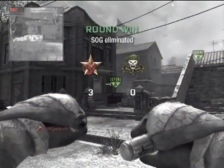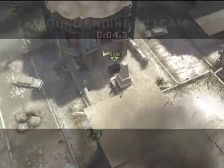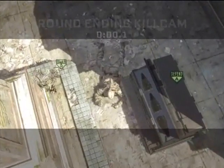Just let it fly — it'll bounce off the building, come back and nail the guy right in the stomach. You can definitely hit a guy in the stomach and it makes for a nice kill cam because it bounces off the roof, comes back, and kills the unsuspecting defuser.